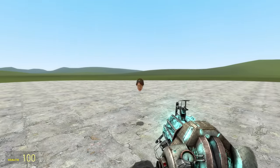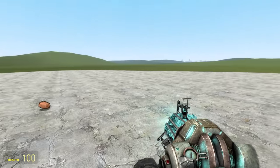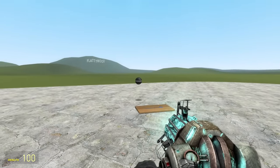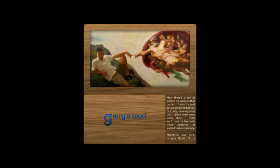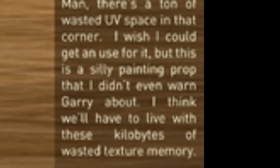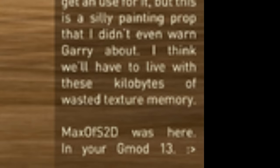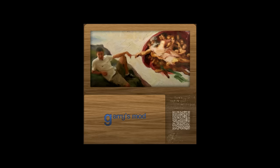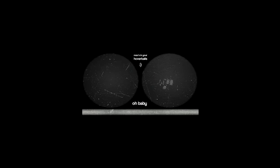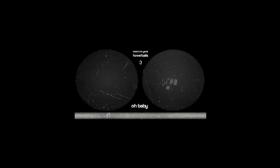The last secrets are hidden messages in texture files of models in the game — specifically the hover ball and Garry painting made by Max of S2D. Originally, the painting model's texture had text reading: 'Man, there's a ton of wasted UV space in that corner. I wish I could get a use for it, but this is a silly painting prop that I didn't even warn Gary about. I think we'll have to live with these kilobytes of wasted texture memory. Max of S2D was here, in your GMod 13.' Recently the texture was changed to a QR code indicating Max is embarrassed by that old secret. The hover ball, on the other hand, has text reading: 'Max of S2D is in your hover balls.'